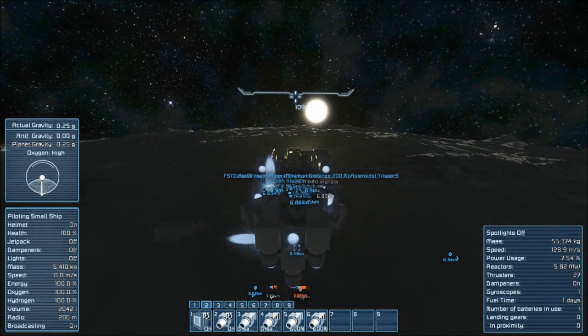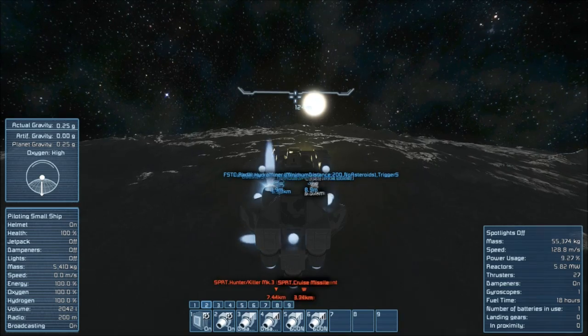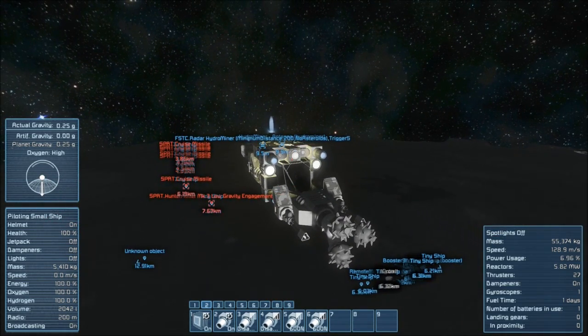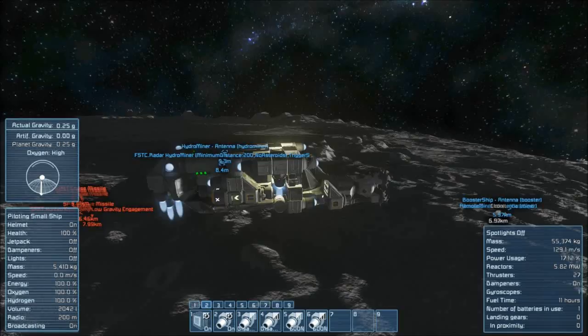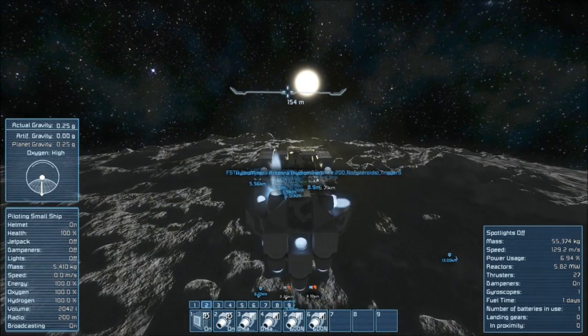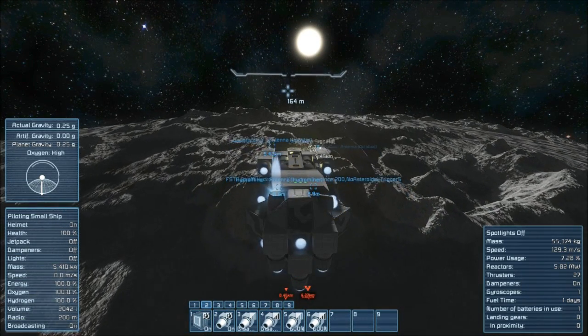Here's something fun. I was out exploring in my extremely underpowered miner and I ran into some pirates. They've been on my tail for the last 20 kilometers launching missiles, and I've been trying to hug the ground and go as fast as I can without going into orbit, which I almost did — I was going a little too fast.